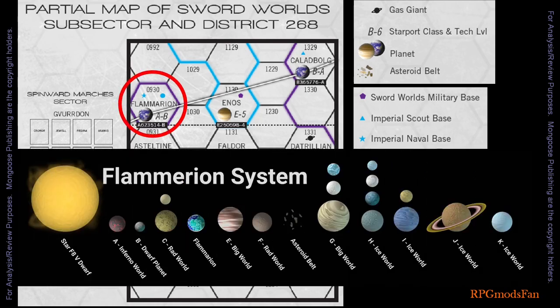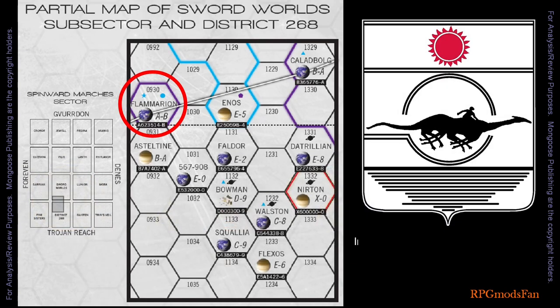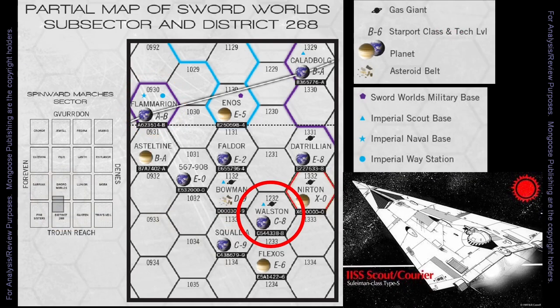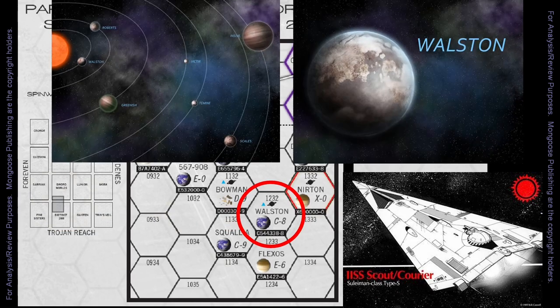The travellers start at Starport Liberty on the planet of Flammarion, which is an Imperium high-tech level world. They have a meeting with the Imperial Interstellar Scout Service. The travellers are tasked by the IISS to retrieve a Type S Scout/Courier spaceship that has recently been stranded on planet Wallston, which is currently considered a backwater planet of little importance by the Imperium.